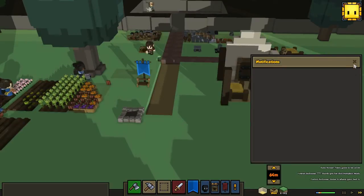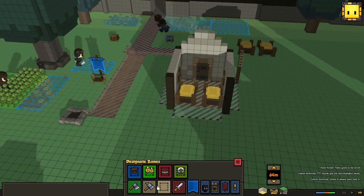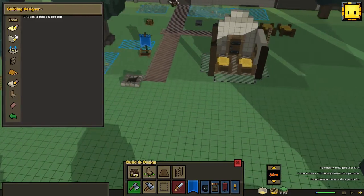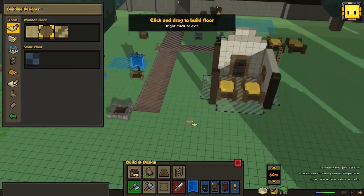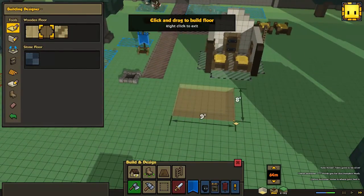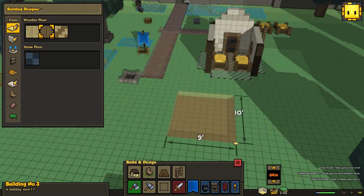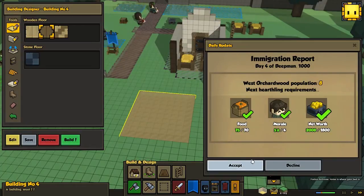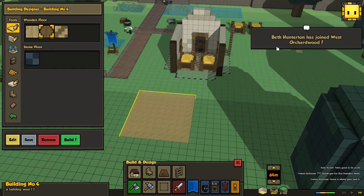Hopefully we're gonna meet our daily goal — I think we will, though we might not because of the net worth. We should start on a second building, that's pretty needed. We actually got one new heartling — Beth Hunterton, welcome to West Orchard Wood.